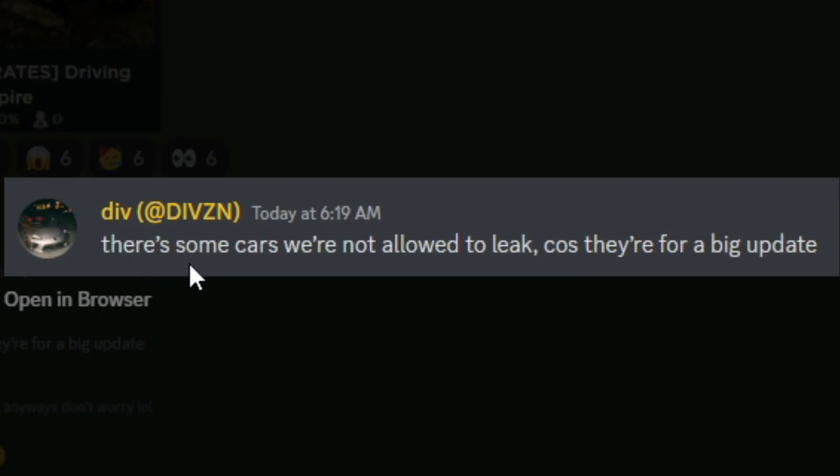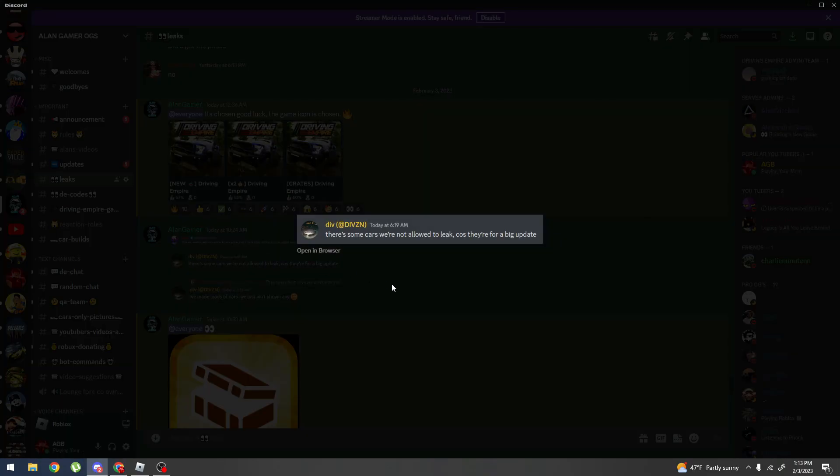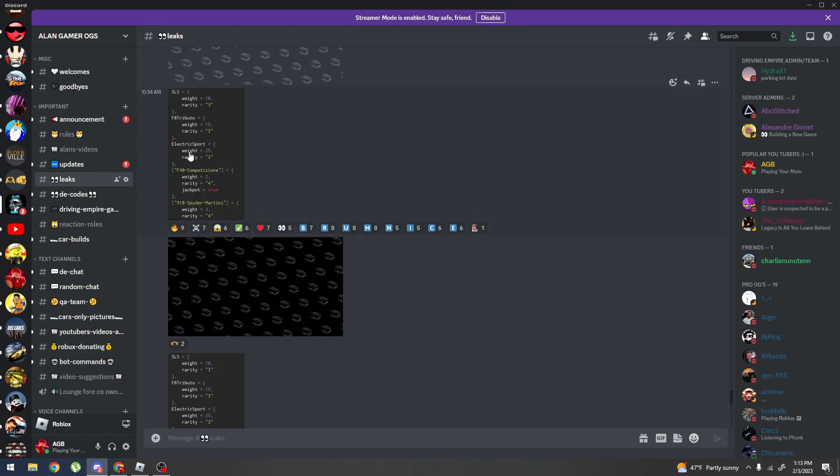You can also see another crate icon that looks like a crate wrap. A dev named Div says: 'There are some cars we're not allowed to leak because they're for a big update.' I think I already know what those are. He also says: 'We've made loads of cars we haven't shown any of yet.'